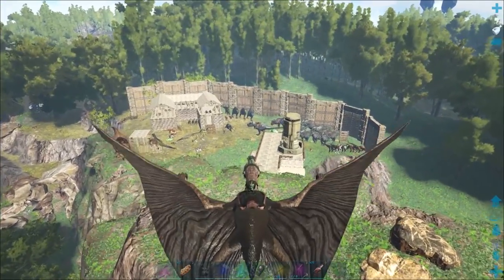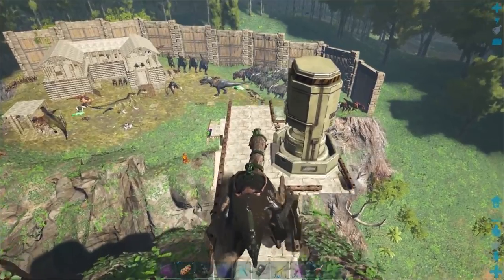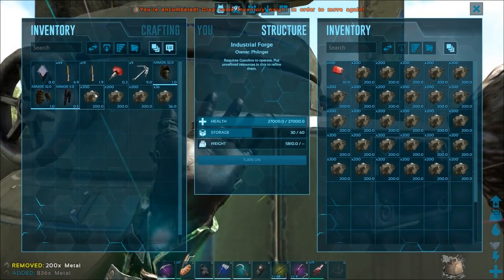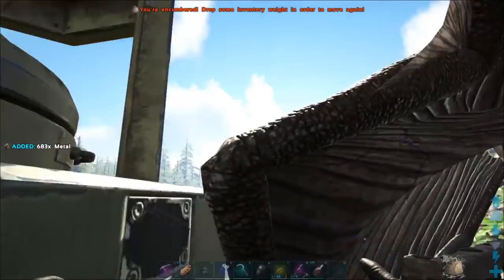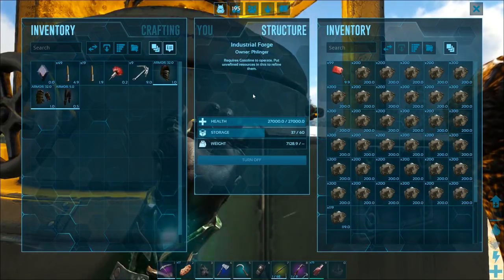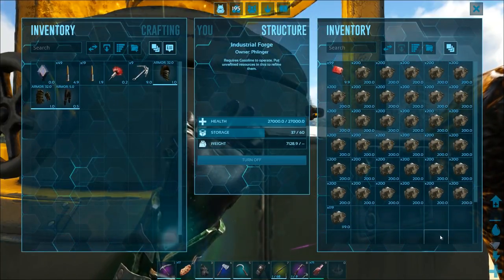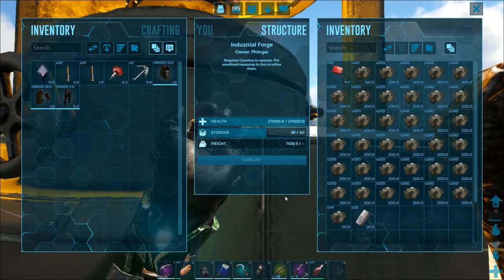We've got a whole bunch more coming down in here. I think I might be done for a little bit on metal. It's been taking quite a bit and this has taken up a whole ton of the episode. But in order to get this stuff done and get it done properly, this is kind of what has to happen. In order to get the T-Rex army completely ready — let's turn that sucker on. The industrial forge, I'm just going to let it go as much as possible. It smelts 20 at a time — pretty good.